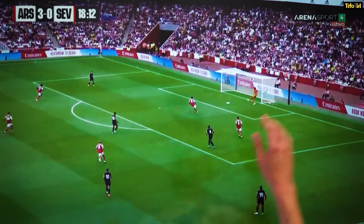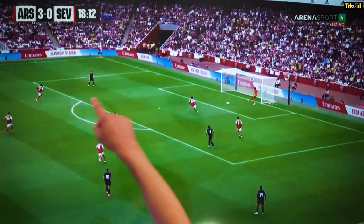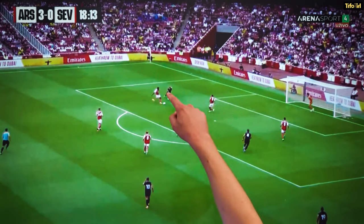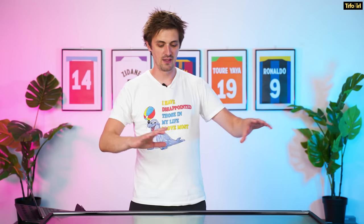Jesus presses the goalkeeper immediately. The keeper then has to hit it wide because he doesn't want to go long — Sevilla are probably being told to keep the ball. His pass is poor; he's rushed it, he's under pressure. Saka reads it, rushes in, and just smashes the ball in before the defender can even get to it. It's an example of Sevilla being a bit slow to react — they look unfit — but Arsenal were definitely ready.